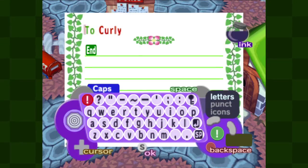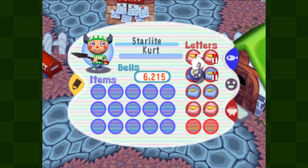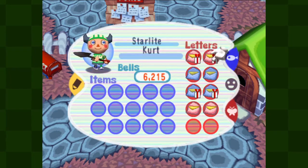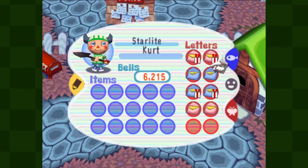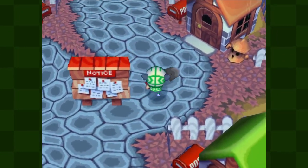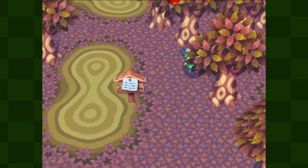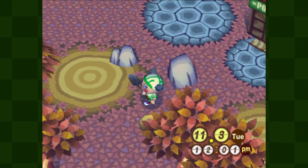I'm going to rewrite this one. We're going to be sending a couple of letters to the museum today with our fossils that we dug up yesterday. We have three, so we'll rewrite this one as well. Let's start off the day by running over there and delivering that right away. Let's see if these rocks do anything for us.